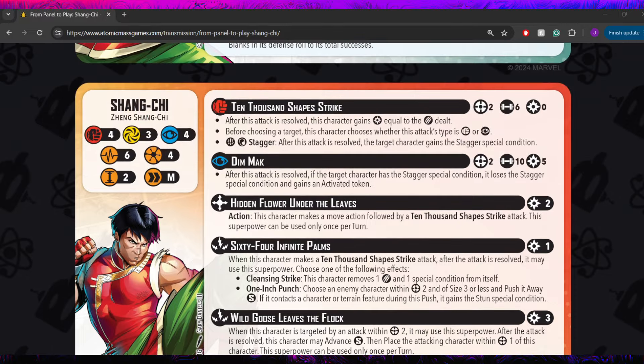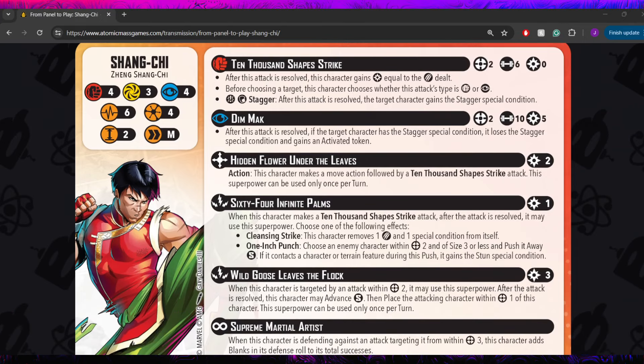I'm really excited to see how Shang-Chi plays out on the table. Seeing that he's probably going to be an Avenger, I'm re-examining my Steve Rogers one-brick style Avengers list and thinking about how he might shake things up. Let me know in the comments what you guys think — are you excited, do you think he's too strong or too weak, and what affiliations do you think he'll be part of? Drop a like if you enjoyed, subscribe if you're new — we do reveal breakdowns for panel events, character spotlights, and competitive discussions on weekdays, plus battle reports on weekends. Until next time, have a great day everybody. Peace.